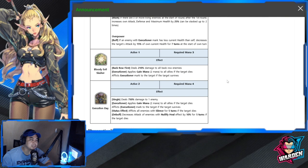His S1 is called Bloody Evil Slasher. It requires 3 mana and only hits the back row. It deals 210 damage to all back row enemies, applies Executioner mark, and grants 2 mana to all allies if the target dies. If the target survives, it afflicts the Executioner mark to that target.